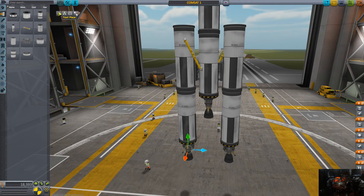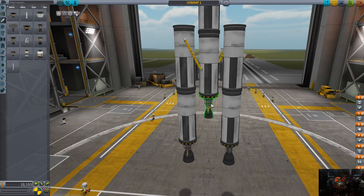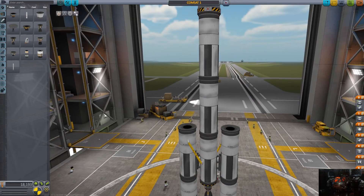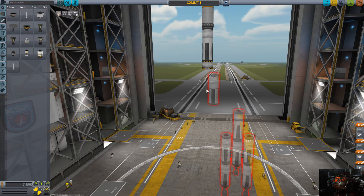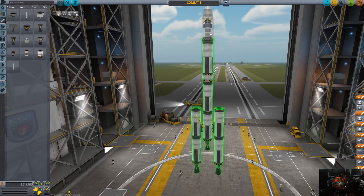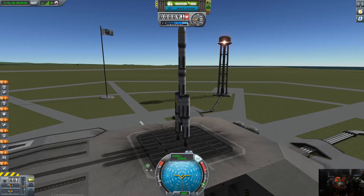These outer ones are also going to be swapped out for Reliant engines, which are a little bit more powerful. This center one can move and turn and stuff. I think that's it — this should get us to 100,000 meters no problem, though we might have to knock off one fuel tank. This one has one as well to stabilize its orbit, so we're going to immediately turn on SAS right at the beginning.